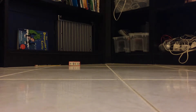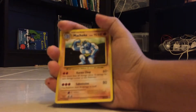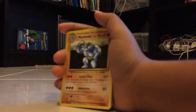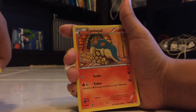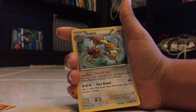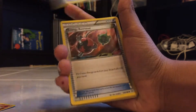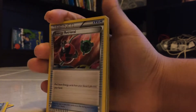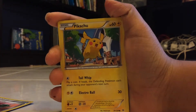This first one says Energy Retrieval but we gotta do the card reveal — one, two, three, there we go! So we're starting off with a Machoke, Cyndaquil, Dodrio, and Energy Retrieval.